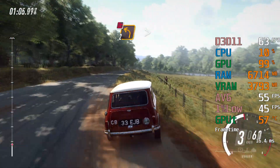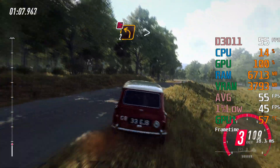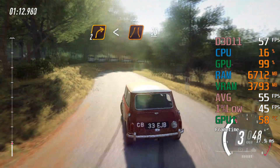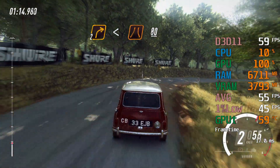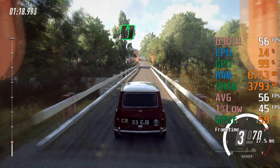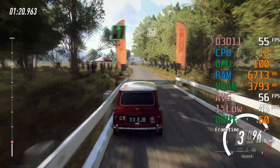2 left tightens, don't cut. Into 2 right, opens over narrow bridge, 80. 6 left long, tightens to flat over crest, 150.